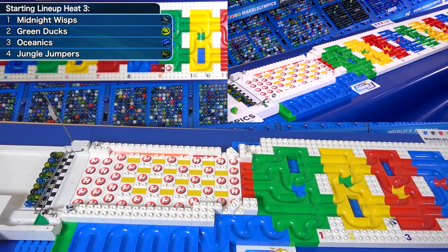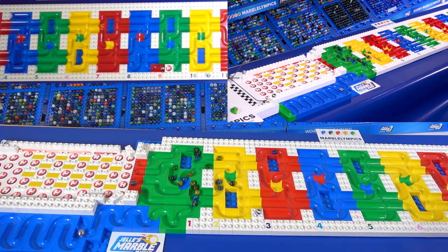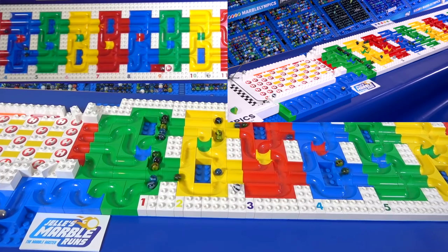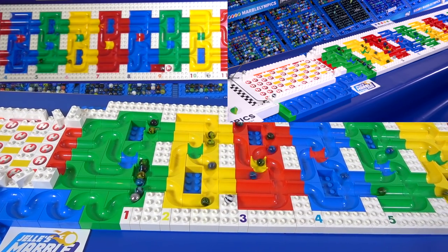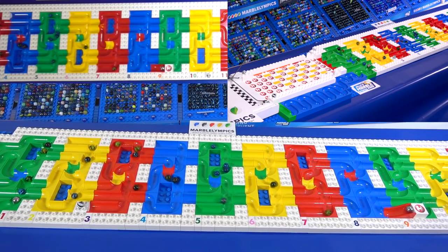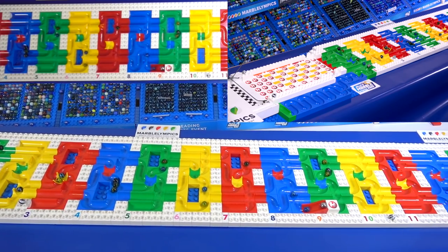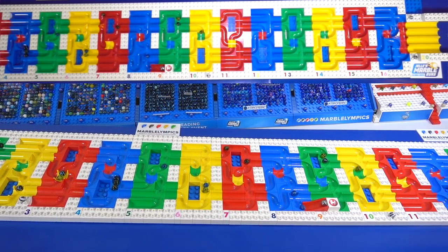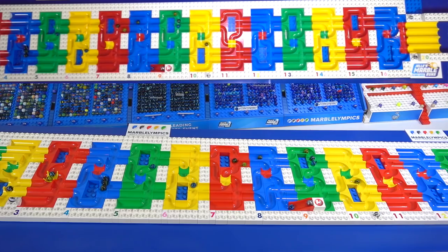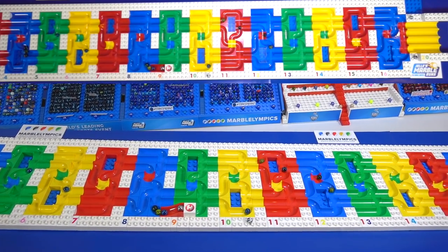The Wisps, the Green Ducks, the Oceanics, and the Jungle Jumpers. Ball Bearing releases them and down they come. Looks like everybody got out of the starting platform at least. And look at this, a huge line. The Ball Bearing nudges a couple of them away — otherwise you would have had five or six marbles stuck up at the top. Now there's a trio back in the four section. Look at that blue off to the left side of the screen.